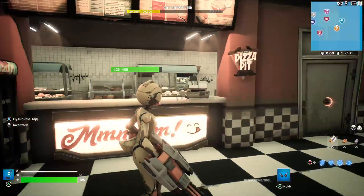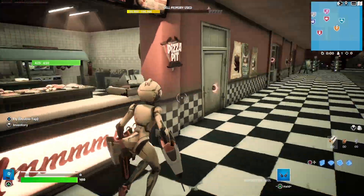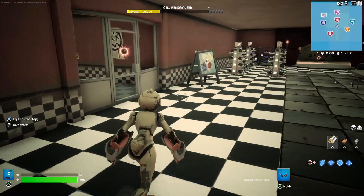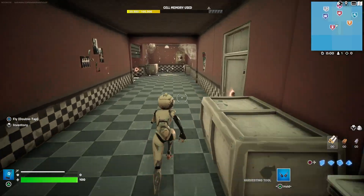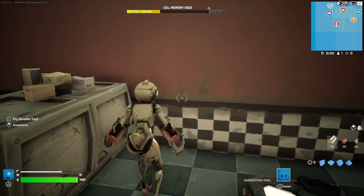The survivors can mantle over stuff quickly like this, but the killers would have to either try to jump through, which is kind of hard, or just go through the door — they don't have certain abilities. There's also a little supply closet spawn room and hiding spots.